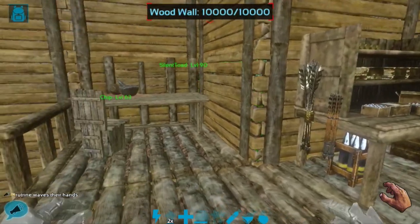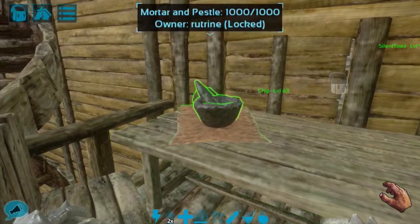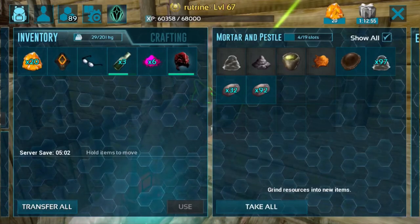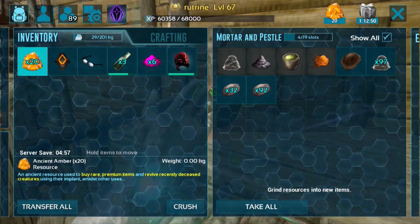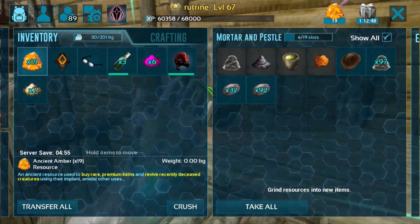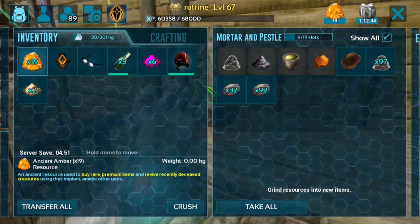First though, we're going to craft the Potent Dust. If you have any Ancient Amber on your player, go up to your Mortar and Pestle and open up the menu. If you click on the Potent Dust, you can see a button pop up to crush it. Crushing 1 Ancient Amber gives you 2 Potent Dust. As you can see from my inventory, I have a dyed and undyed version of the Potent Dust.